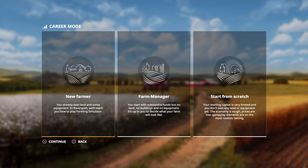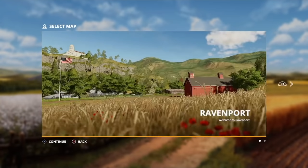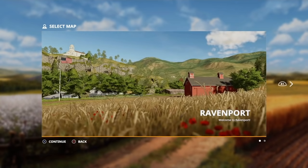So we're going to select new farmer. It says you already own land and some equipment in Ravenport and we'll teach you how to play Farming Simulator. We've got Felsbrunn and Ravenport. This is the American map. The other one is probably somewhere in Europe or something like that, but I live in America and I obviously want to play on the American map.